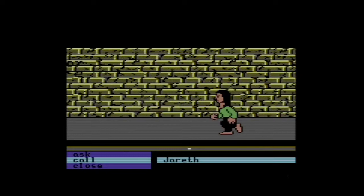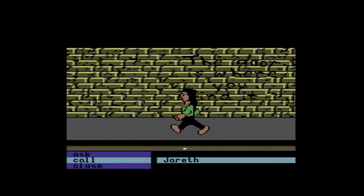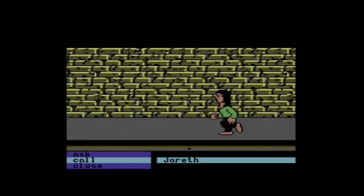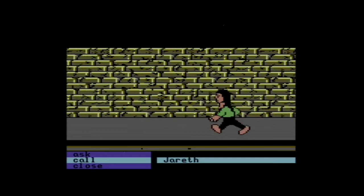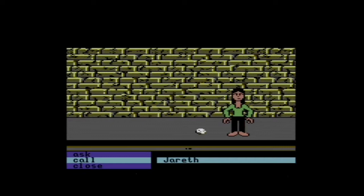We're not Sarah in this, but we do have to get out of the Labyrinth just like she did, and we have 13 real-time hours in which to solve the Labyrinth — no baby brother in this one. Our arms are so long, they go to our knees! There's graffiti on the walls with various messages about doorways. This game was partially developed with the help of Douglas Adams, the author of The Hitchhiker's Guide to the Galaxy.